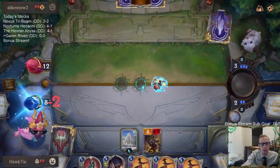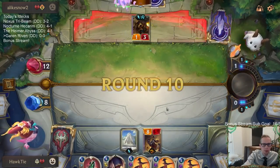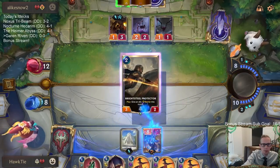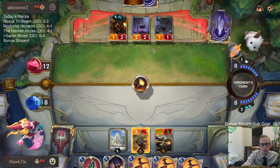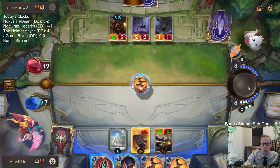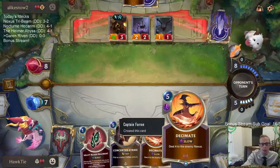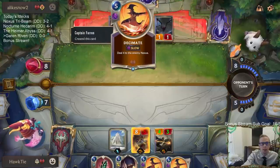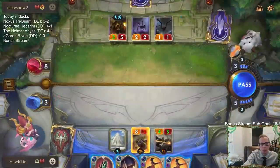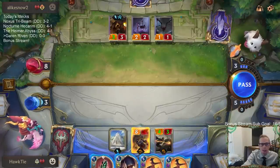That's pretty much the difference between being at three or four. Good draw — the Brightsteel Protector. If I play the other Decimate right now, we die to Mystic Shot — that puts us to three, they attack with all three, we take one from that thing, so we die to Mystic Shot. I think I have to Concerted Strike so I don't die to Mystic Shot. I can't pass the turn and waste two extra mana — I need about fifteen total mana for these three cards.